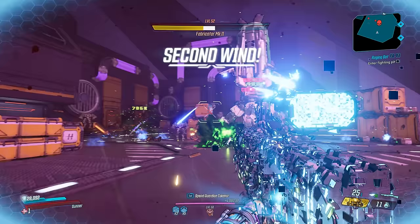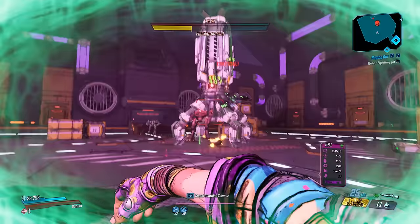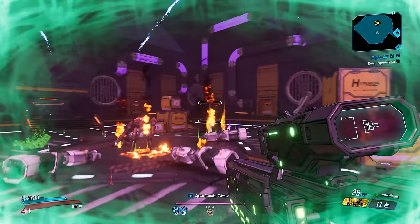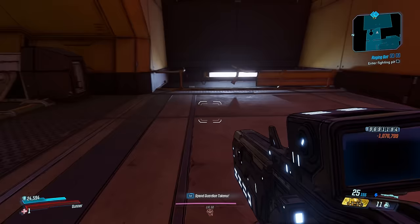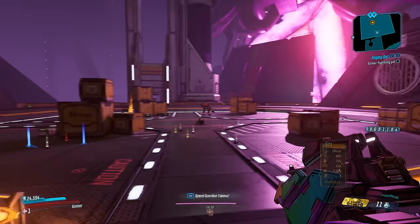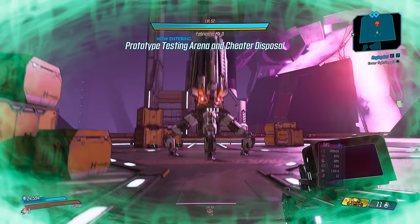I went ahead and tested this out with the other bosses in the Moxxi DLC as well — for example, the Fabricator and the last boss. Unfortunately, it didn't work for these. In the case of the Fabricator, there is only one area — his arena — in which you fight him, and that's pretty much it. There's no escape, you cannot exit it, and unfortunately there's no other way to do this without actually having to quit to the main menu and reload your save file.